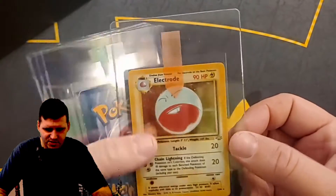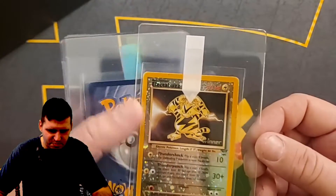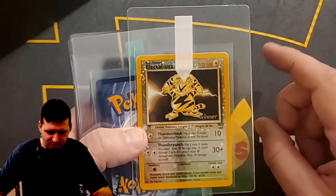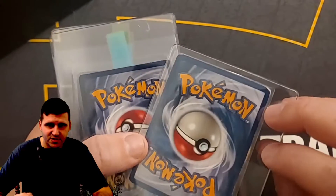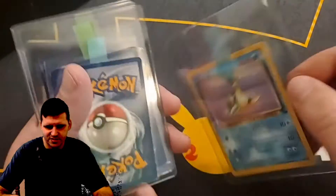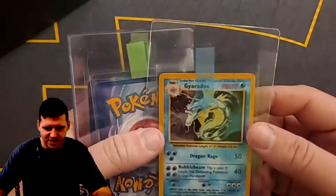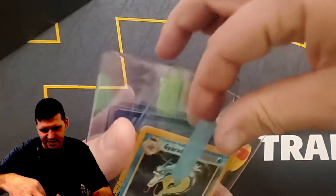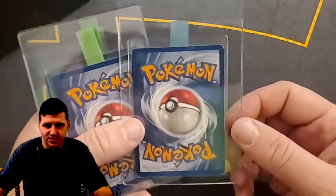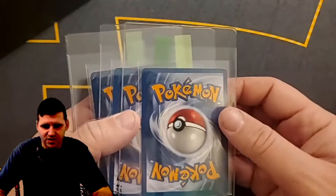This is Alakazam — very nice card. Looks like a lot of these are English. Electrode from Jungle, very nice card. Electabuzz — this one's in pretty rough shape, it's a winner best-of promo card. I sent one of these in before that was in much nicer condition. Lapras from Fossil, non-holographic — not really worth anything but it is what it is, still Wizards of the Coast era. Gyarados holographic from Base Set, off-centered, has some whitening at the bottom — but I love grading cards, I don't really care what the grades come back as.